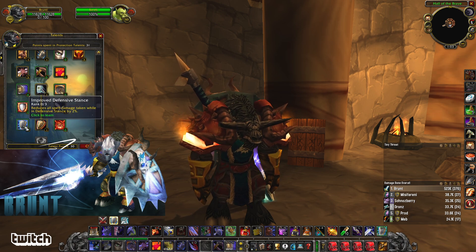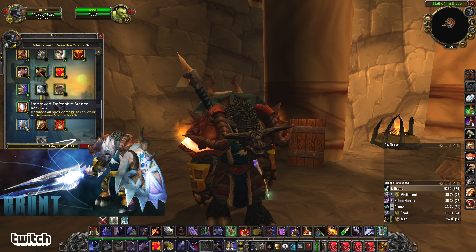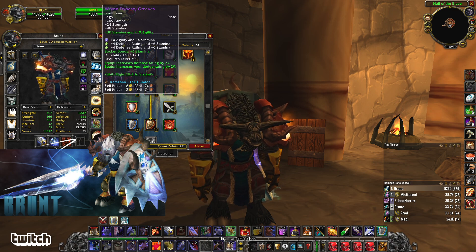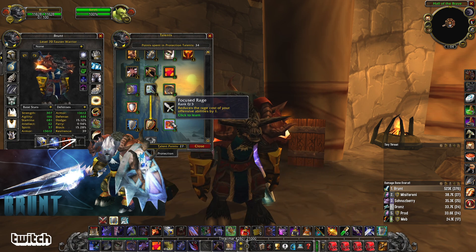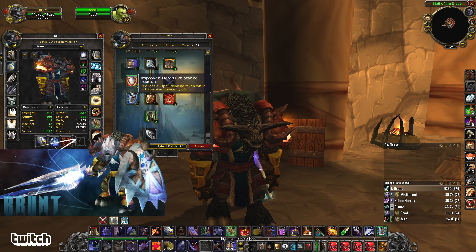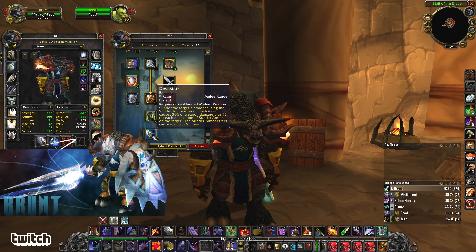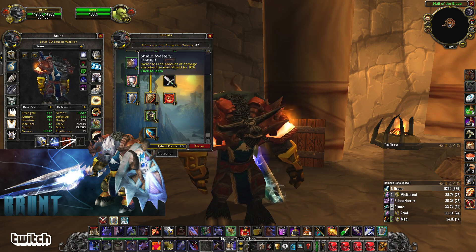And then you've got Improved Defensive Stance, reducing all spell damage taken while in D-Stance — that's huge. Over the course of a fight, that means your healers don't have to heal as much because you're just taking less damage from spells. Most tank armor doesn't give resistances, but a lot of bosses are casting spells in addition to physical attacks, so this takes the edge off that. You've also got Focus Rage, which reduces the rage cost of offensive abilities by one — this is just absurdly good. You can do stuff like Revenge for 2 Rage, and Revenge is about as much threat as a Devastate if not more. Then you've got Shield Mastery, which increases the amount of damage you absorb with your shield — another way to consistently mitigate more damage. Vitality gives 5% Stamina and 10% Strength. And Devastate replaces your Sunder Armor — amazing ability, dealing more damage for every stack on the target, so you're really popping off against a target with five Sunders on it.